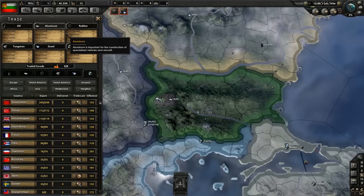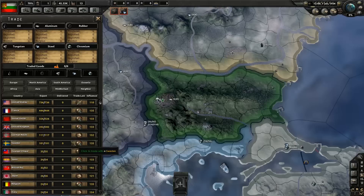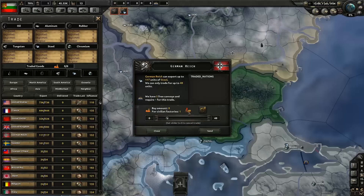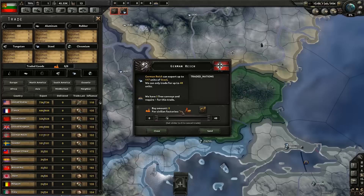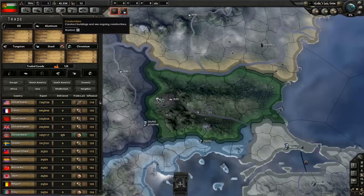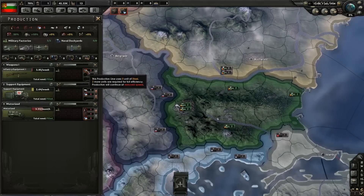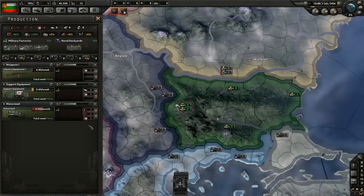Currently, the biggest thing we need is steel. I'm going to go to the steel trade screen — I can trade with any one of these nations, but since I'm going to be a hardcore Axis member I might as well start how I mean to go on and trade with Germany. Germany, I will trade you one of my civilian factories — they essentially get the use of it — and in exchange I get eight steel, which gives me a surplus of three. So I'll do that.